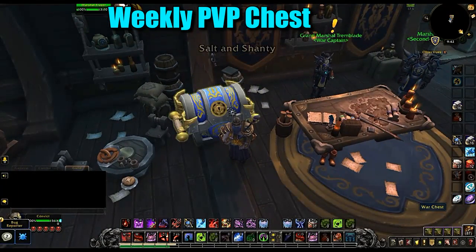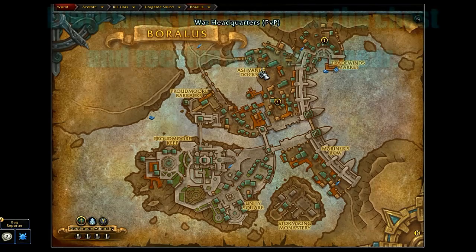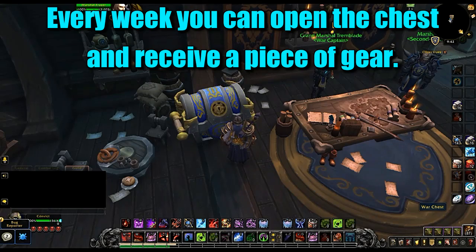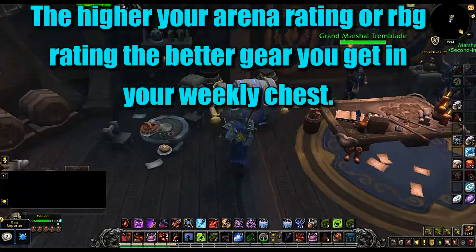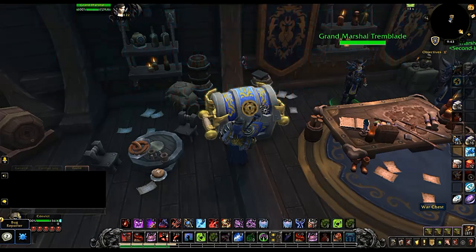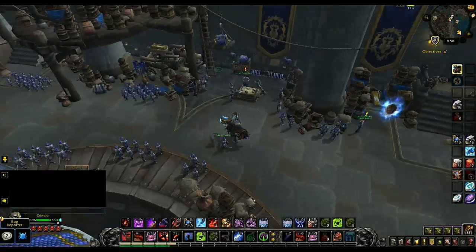Next is the weekly PvP chest, which works similarly to the mythic plus dungeon chest. In PvP, it's based on your arena rating or rated battleground rating, whichever is higher. For example, if you got 1400 arena rating last week, you'll likely get a 340 item level piece of gear in your chest, but the higher your rating, the better the reward. It's important to push your rating as high as possible in the first week.